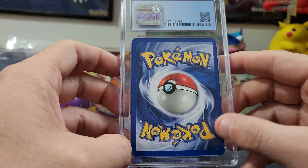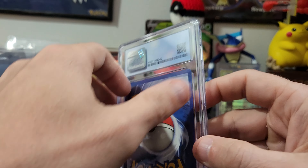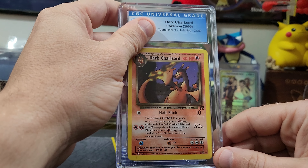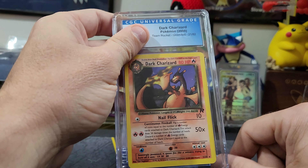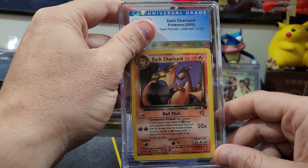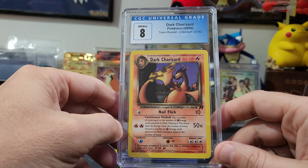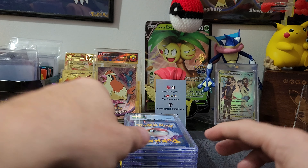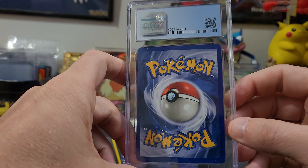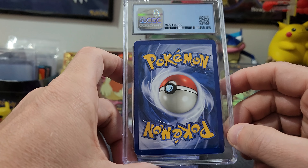This is looking probably like another modern card — pretty clean on the back, a little bit of edging but not a lot. Oh — another Dark Charizard! This time it's not a holo though. Let's see what we get — since it's not a holo, probably about an eight. Oh yes, an eight! We've got like 25 dark Charizards out of 50 cards here — if you find a card you like, why not go for it!